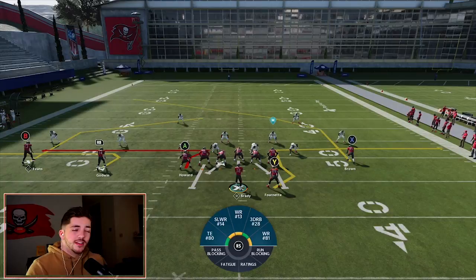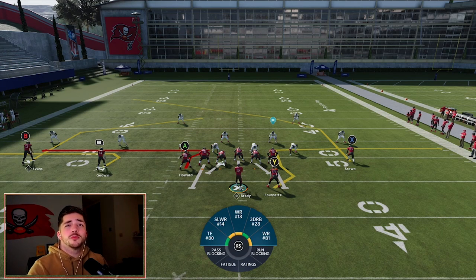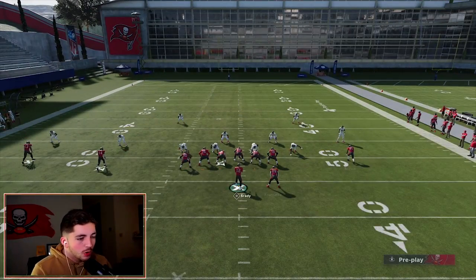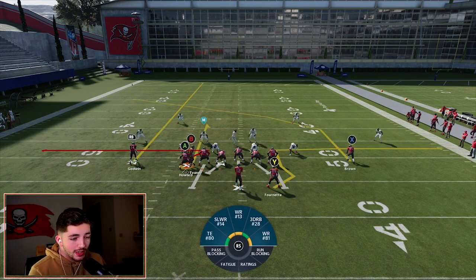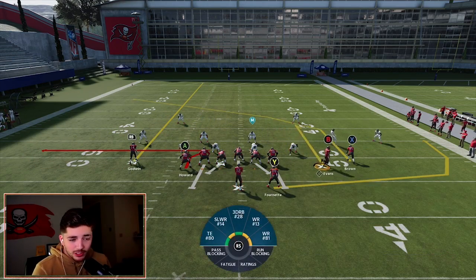The first play is Titan Whip — this is what the play looks like stock. You want to keep your trips to the wide side of the field: right hash equals left side, left hash equals right side. We're going to streak our B receiver, put our outside guy B on a curl and motion him over, and wheel our running back. Pause the video if you need to.